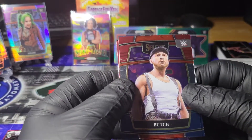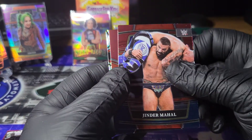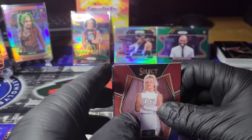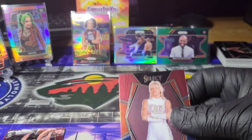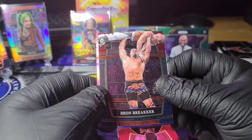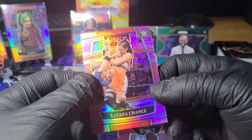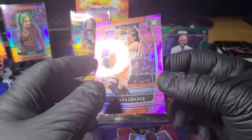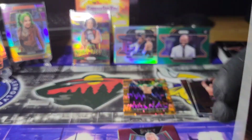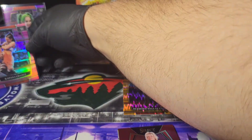Butch — I think we got a banger coming guys. Jinder Mahal. I think this is a mezzanine level coming. Alundra Blaze, that's a premier level. Let's do the numbered one first because I think this other one's a banger. We got Bron Breakker rookie and the number is Katana Chance, numbered to 249.